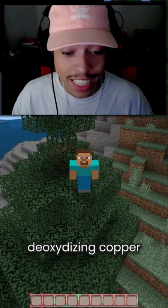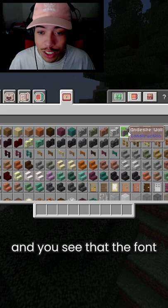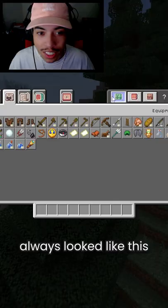First up, look at my hotbar. It's like deoxidizing copper — it looks so nice. Then you hop into the inventory and you see that the font is so nice and the icons are so cute. I wish Minecraft always looked like this.